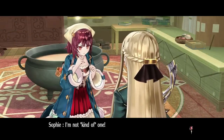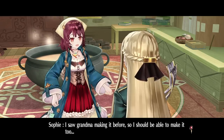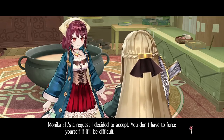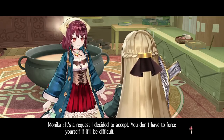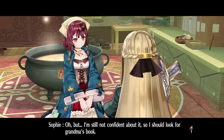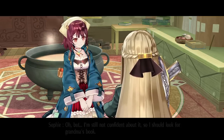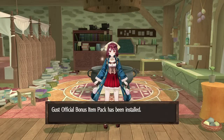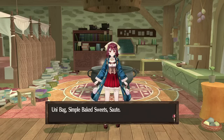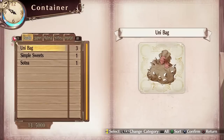I'm not 'kind of' one! But Berg medicine — I never tried making that. I saw grandma making it before, so I should be able to make it too. It's a request, so I decided to accept. You don't have to force yourself if it'll be difficult. No, it's fine, I can't just ignore someone in need — leave it all to me! But I'm still not confident about it, so I should look for grandma's book. We also got some free DLC items from PlayStation Network — a uni bag, simple baked sweets, and a sauté — though I'm not sure exactly what they are.